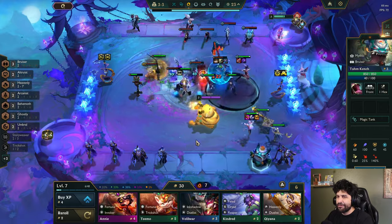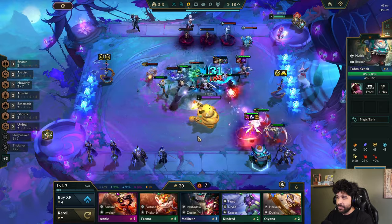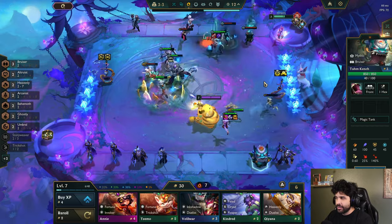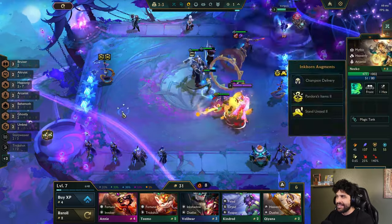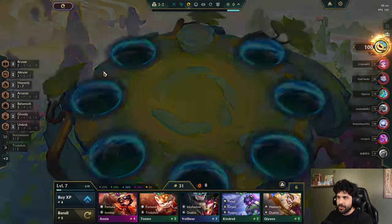That should give me enough stall for my Syndra to be able to ascend pretty much reliably every time. There she goes — she's about to, any second now. I wish there was a timer. Nice — dude, Ascension is so cool. Oh look, this guy has Stand United too, which is kind of what I was hoping for. But I didn't get it. Oh, there's Silas right there — that's who I really want.